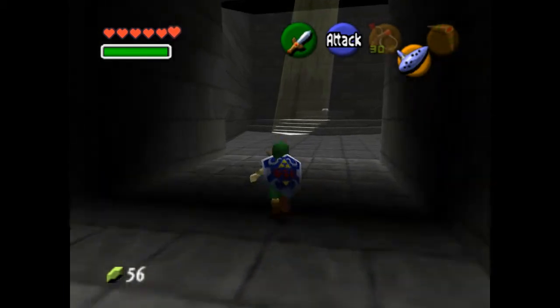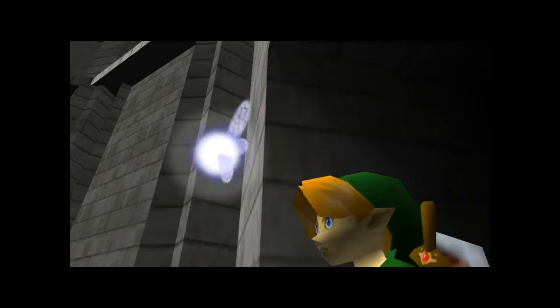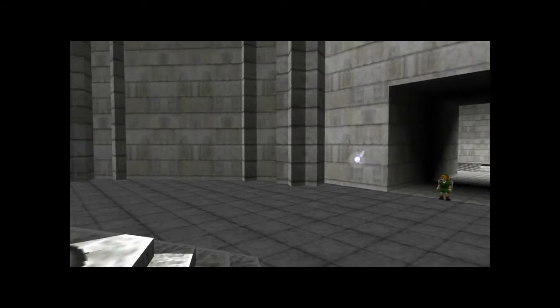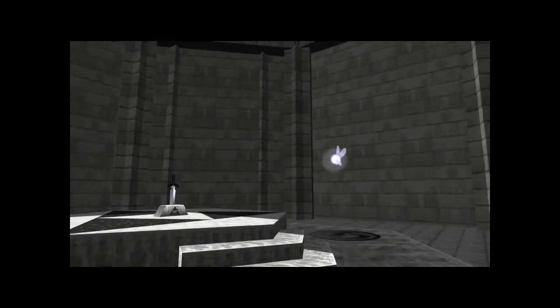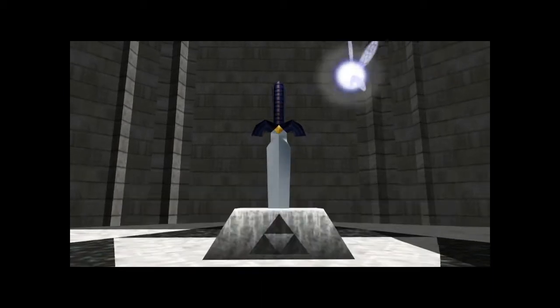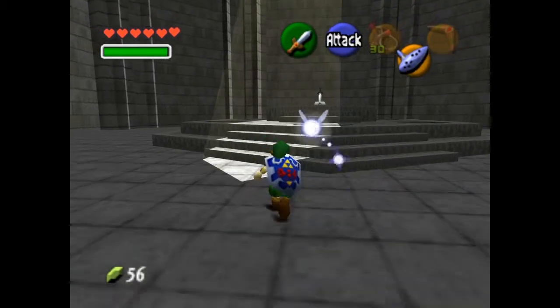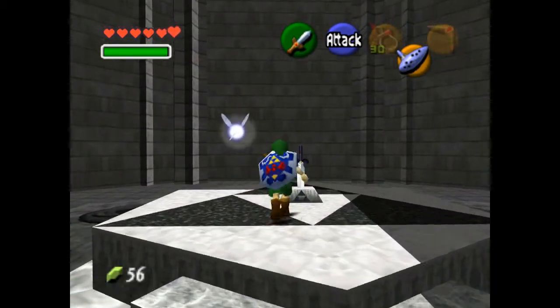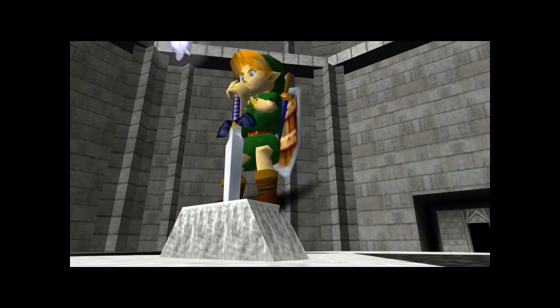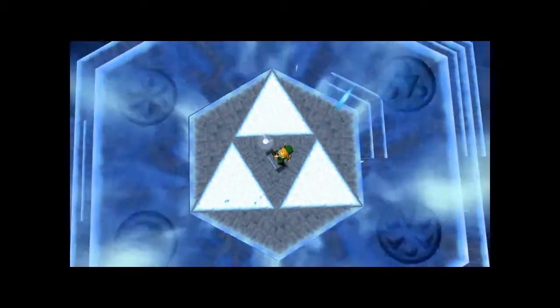And as such, we have succeeded with the first part of our quest. 'Link, isn't that... the legendary sword — the Master Sword? It's that legendary blade, the Master Sword.' So let's grab this. Ta-da! Blue light, and things are happening.